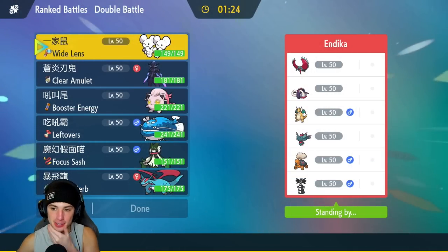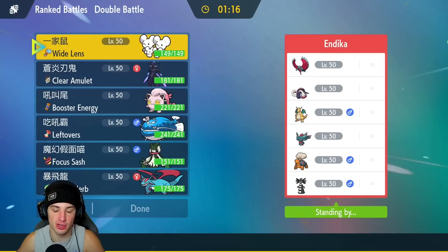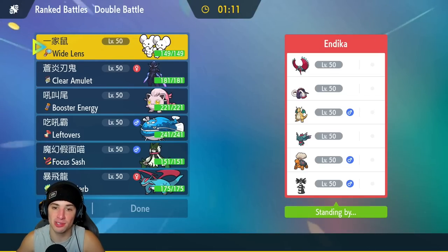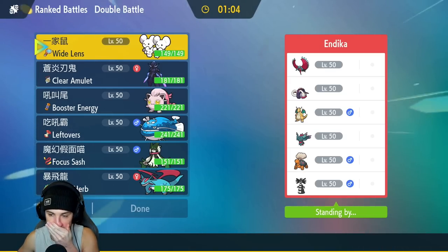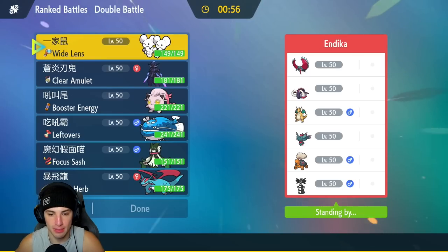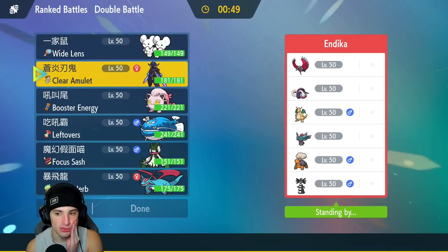We're hopping into our second match — going up against Walking Wake and Great Tusk. They also have Dragonite, Fluttermane, Torkoal, and Gothitelle. If they want to set up Torkoal with Gothitelle, that could be a problem. But Pop Bomb Maushold showed out in match 1 and could work here too. Only Pokemon that outspeed Maushold are Walking Wake and Fluttermane.